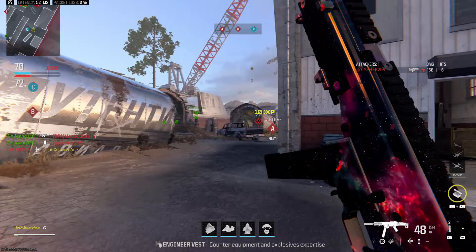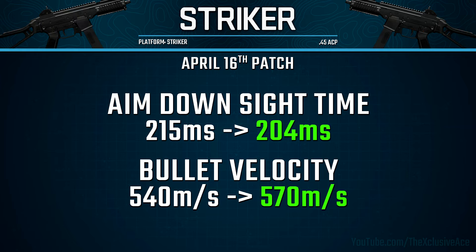The Striker 45 actually saw a couple of buffs. First, its aim down sight time was buffed from 215 milliseconds down to 204 milliseconds — pretty slight, but it is an improvement. On top of that, its bullet velocity was also buffed from 540 meters per second up to 570 meters per second.